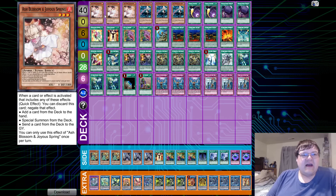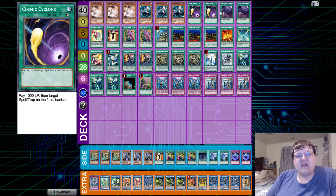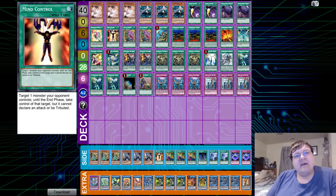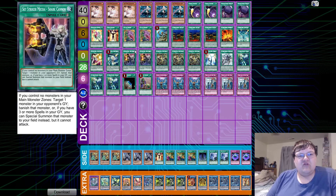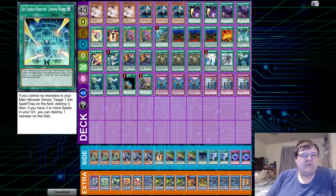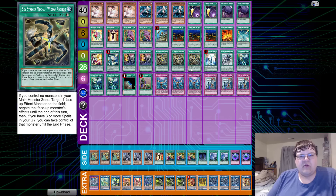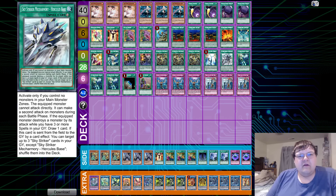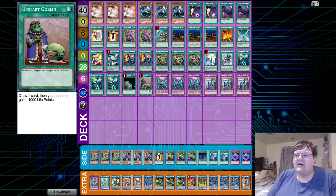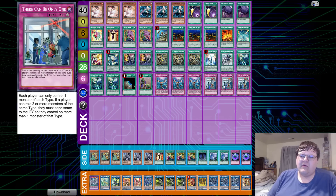We have triple Ash Blossom, triple Raye, two Cosmic Cyclone, two copies of Foolish Burial Goods with one Metalfoes Fusion, one Mind Control, two Pot of Desires, one Roda, triple Area Zero, one Afterburner, one Jamming Waves, one Eagle Booster, one Hornet Drones, two Shark Cannon, triple Widow Anchor, one Multi-Roll, one Hercules Base, triple Engage, one Terraforming, one Upstart Goblin. Then in traps, triple Infinite Impermanence and triple There Can Only Be One — very standardized for what you'd expect this format.